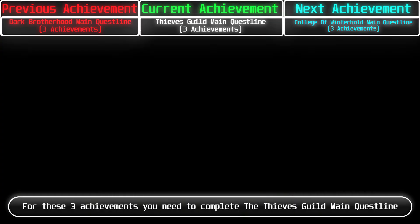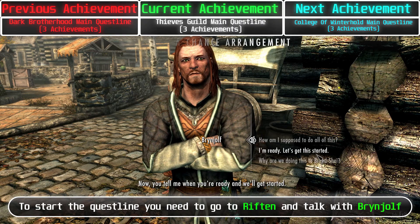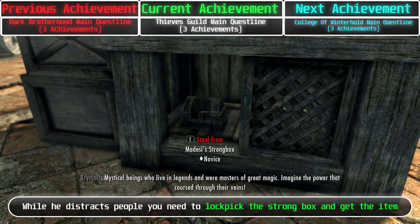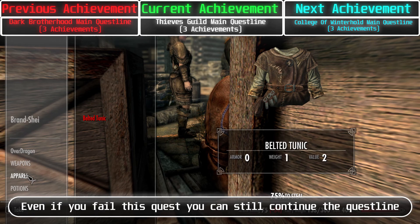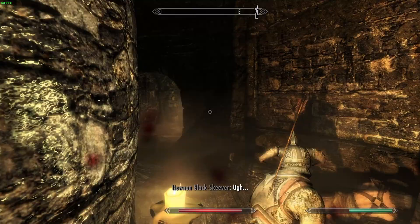For these 3 achievements, you need to complete the Thieves Guild quest line. To start it, go to Riften and talk with Brynjolf and agree to help him. While he distracts people, you need to lockpick the strongbox and get the item, then plant the item on Brand-Shei. Even if you fail this quest, you can still continue the quest line. Then go to the Ragged Flagon using the Ratway, talk with Brynjolf, and continue from there.